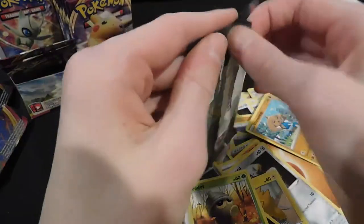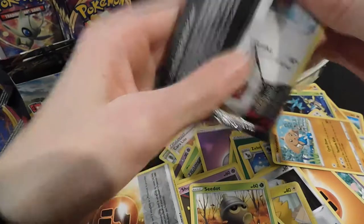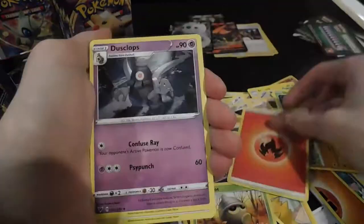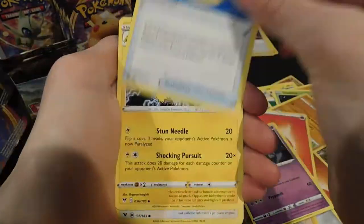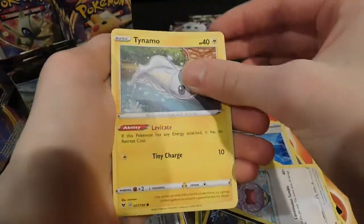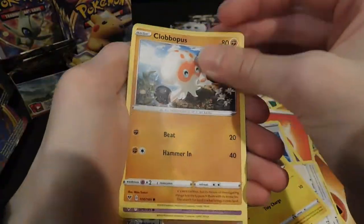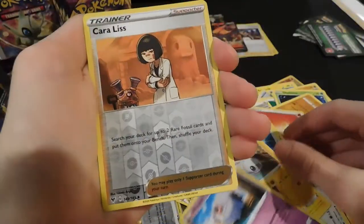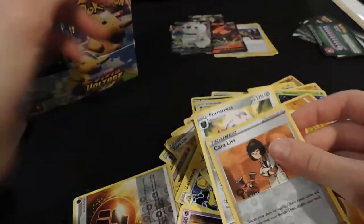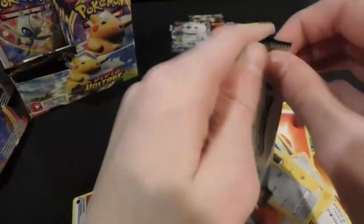Our luck with this pack is already like better than the last pack we opened — Rebel Clash — no cap. Fire energy, Dusclops, Rocky Helmet, Whismur, Trubbish, Tynamo, Clobbopus, Woobat, Carvanha — reverse card and a Forretress.